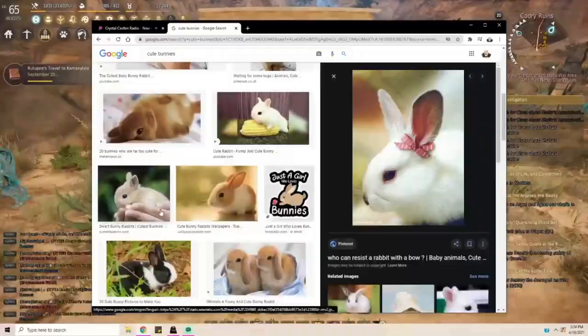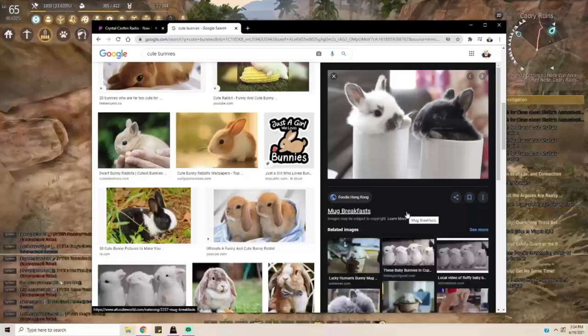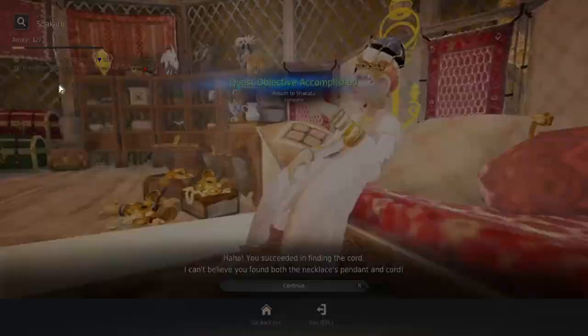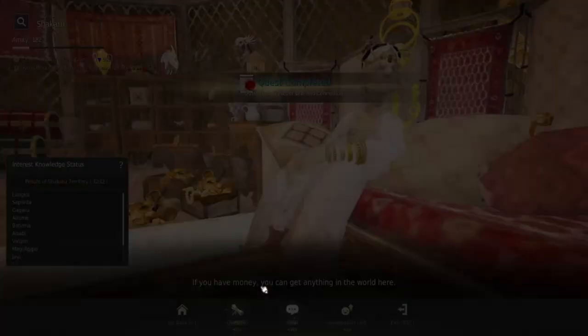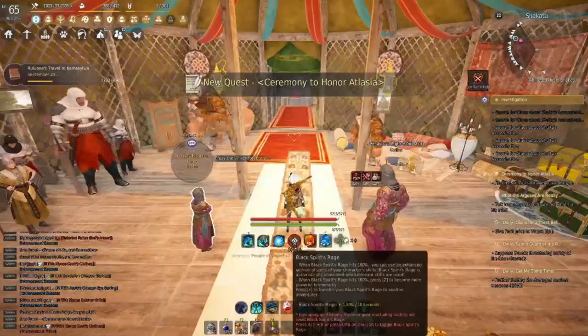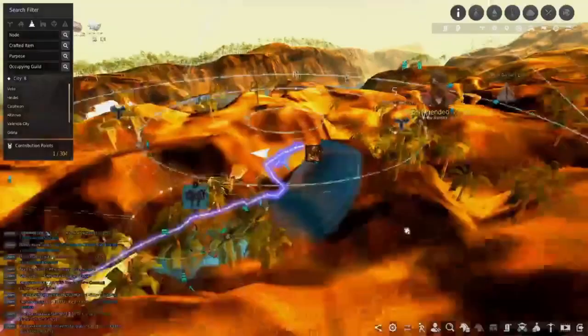Another long journey means more pictures of bunnies — bunnies in cups, it's a thing apparently. Talk to Shikatu when you get there and complete that part of the quest. Get the ceremony quest and accept that. Open up the log — luckily we can navigate to this one as well.